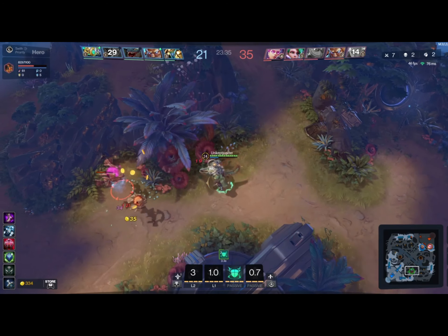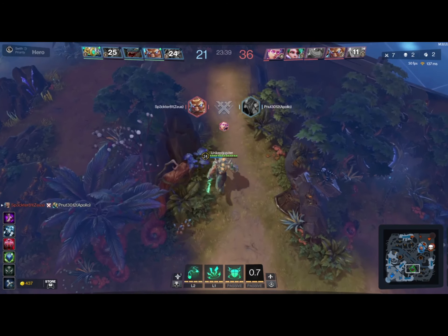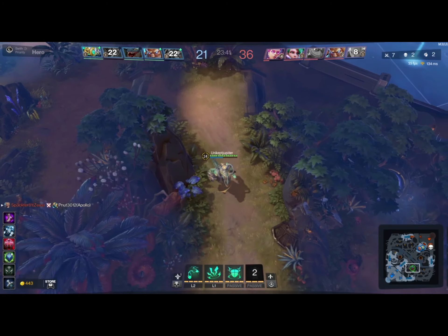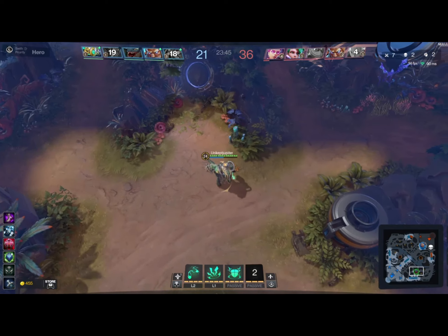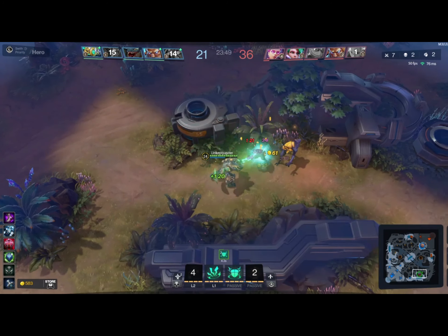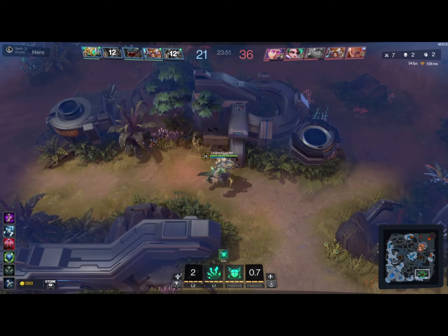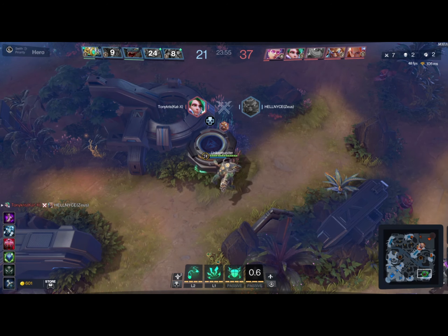Here I go to do a quick jungle clear. Our Nameless really is not jungling at all — he's just neglecting all of this gold. That's one of the reasons why I think he essentially starts throwing the game. Our Apollo is just not doing good at all.